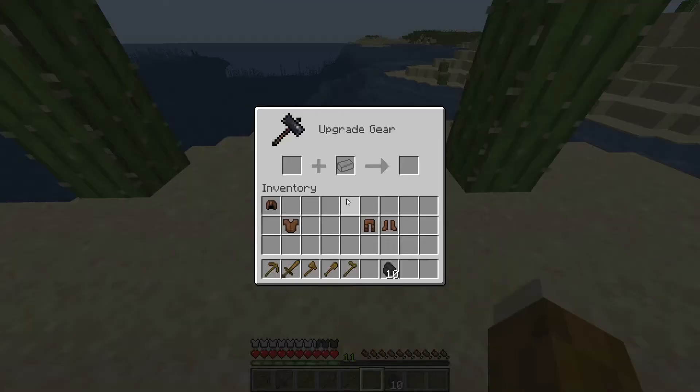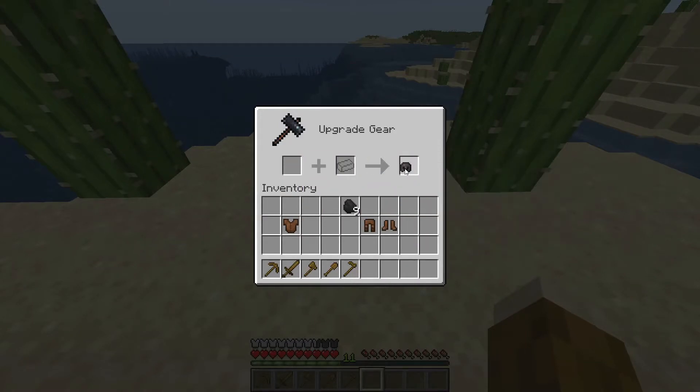Let's just see if this works. Junk should now be overpowered. And there it is — a netherite helmet.